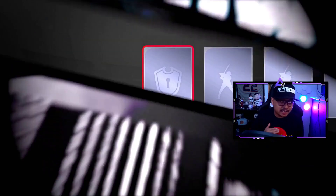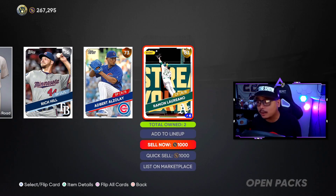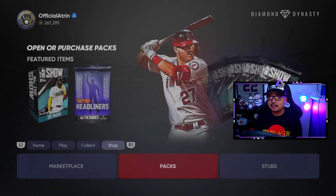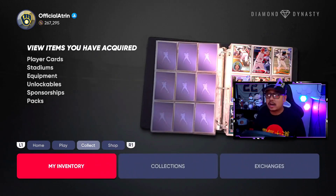200,000 plus stubs — we do need them for collections. Let's go! Oh my god, 94 overall, are you kidding me? These headliners have been so bad and that just makes up for all of them. Ramon Laureano there for that one — oh my god. I was expecting Dan Pleezak and instead we get that. I don't even know what to say. I think we could finish collections now with that. That's crazy.